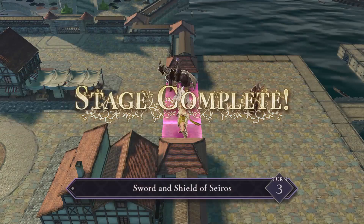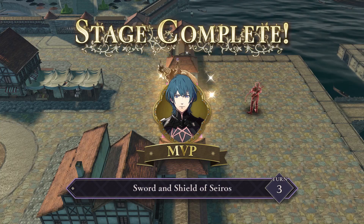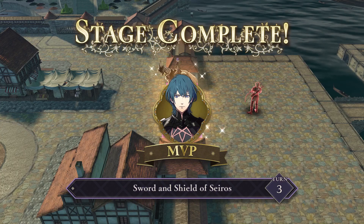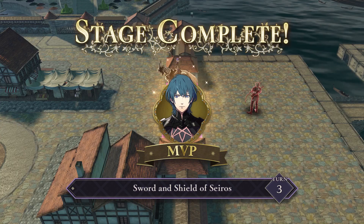That is the Sword and Shield of Seros paralogue, done in three turns. But really, this is a very simple paralogue. Just make sure you've got units staying behind to protect the town so that no enemy gets too comfortable and stays there for five turns. Have your units split off into two teams, or just have one set of units progress through and make their way to the pirate captain, take him out, and the paralogue is over. Thank you so much for watching this walkthrough. If you liked this video, please do subscribe — there will be more in the future. Join me for another paralogue later.